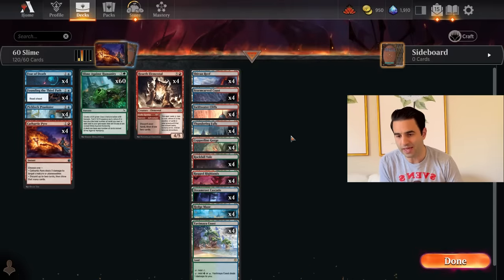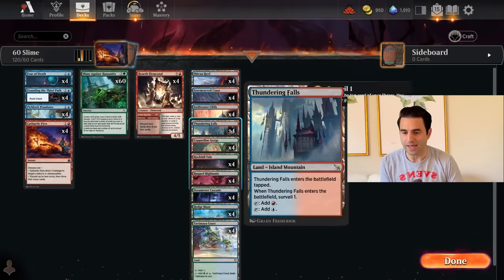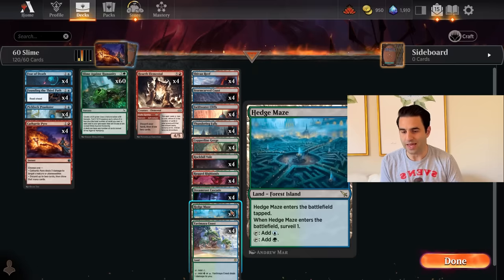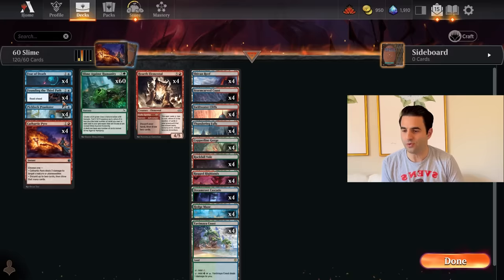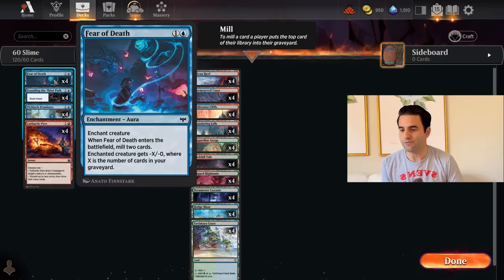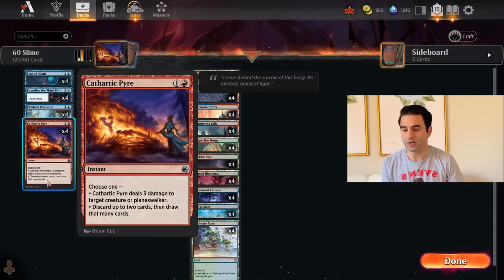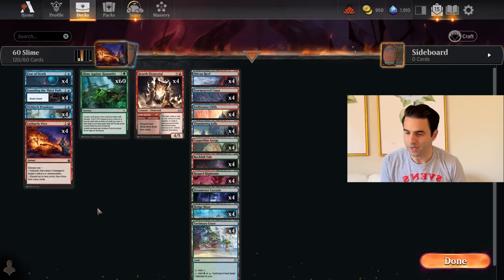We have a couple lands that will surveil and add some potential slimes to our graveyard — Thundering Falls and Hedge Maze. We also have Piclock Prankster which will mill 4. Founding of the Third Path will mill 4. Fear of Death is a removal spell that will mill 2.